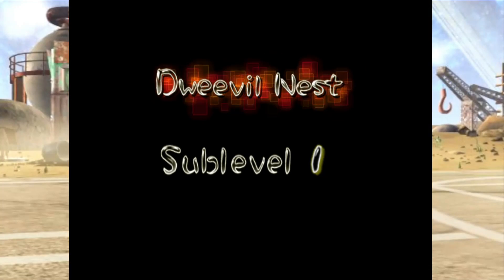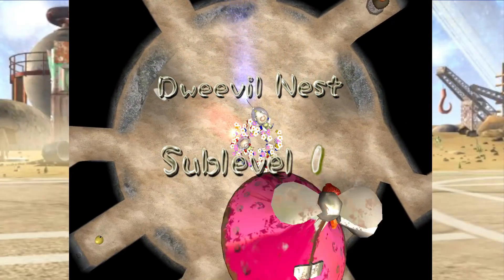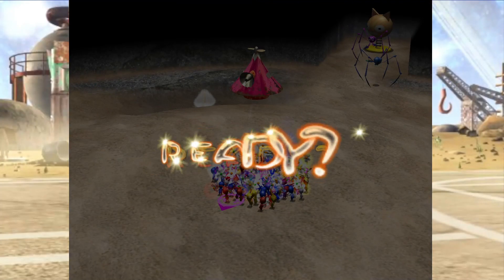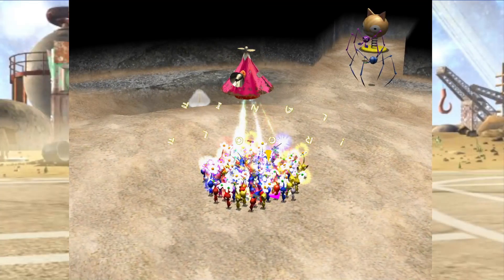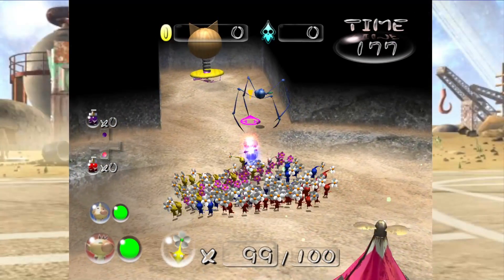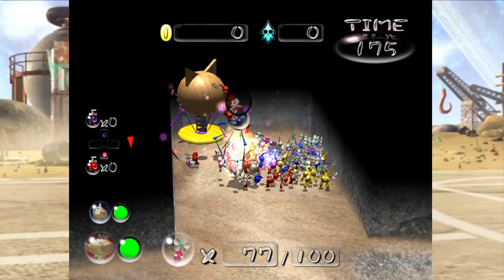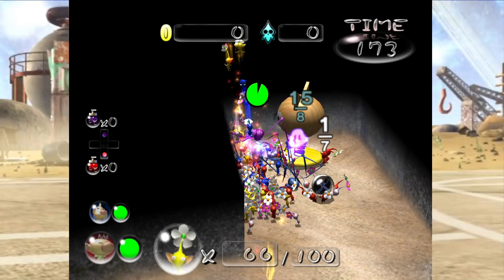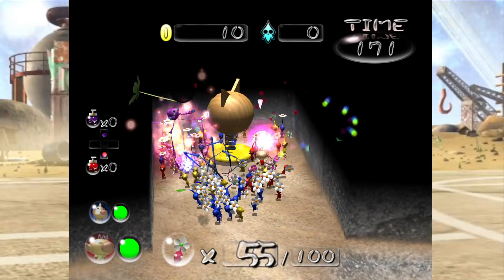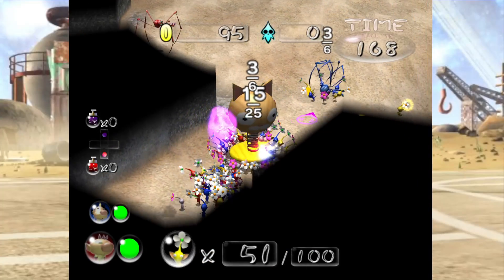And now on to the saddest level for me — the Dweebol's Nest. It's the saddest one because we have to destroy so many innocent docile Dweebol's, and that's just because they all have treasures in them. The key though is alone by itself. I'm so sorry — you are not on the treasure, so therefore I have to defeat you. I'm glad we were able to hit the Pikmin out. I don't know why I decided to try to run away from the poison when the poison doesn't actually do any damage to us.